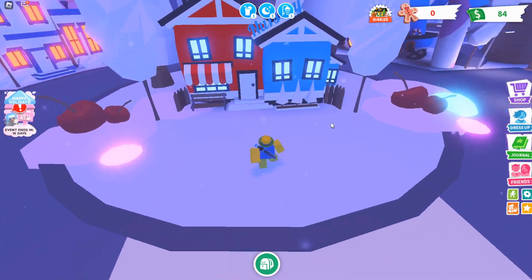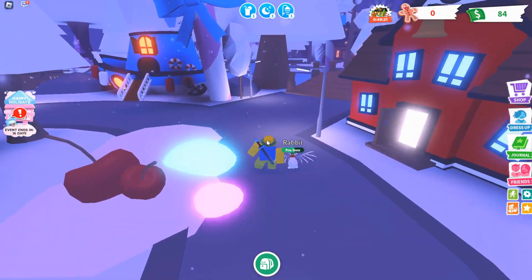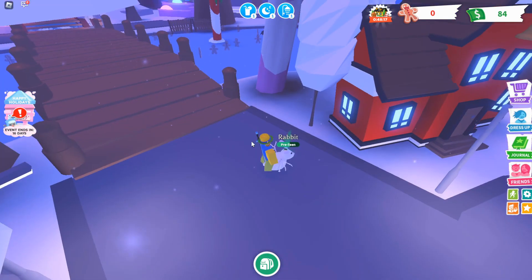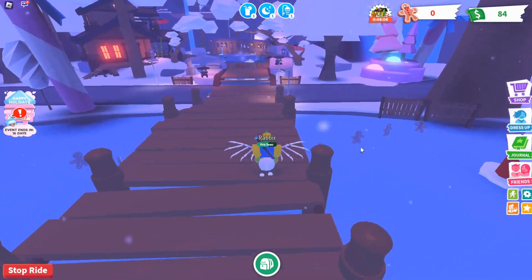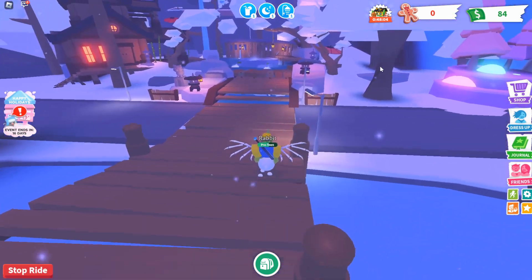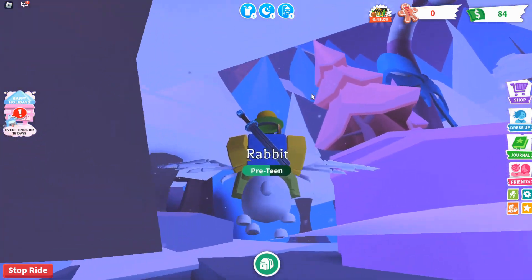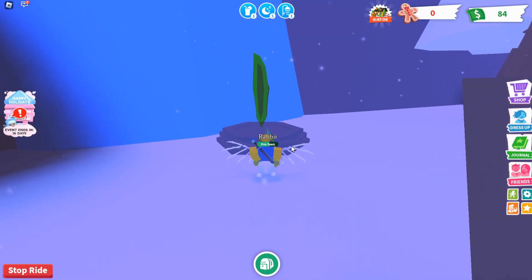Go to the center of Adopt Me right here. You need to activate three crystals — there are a total of three. There's one over here. So go over to this lake, turn right, and there's this little frozen waterfall. Just go ahead and touch this crystal.